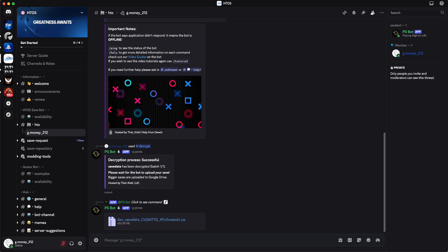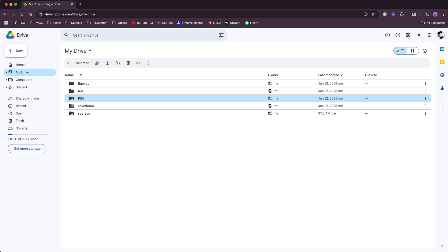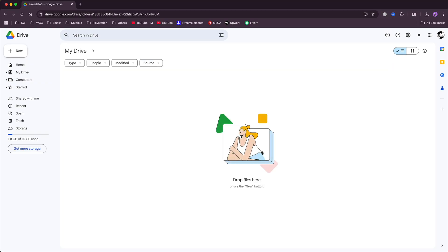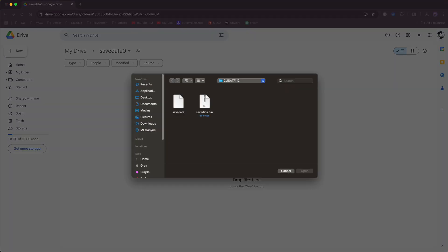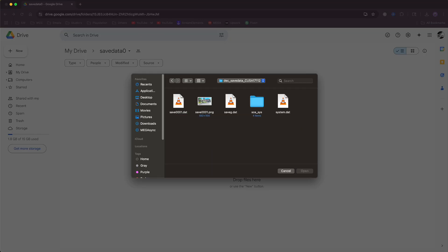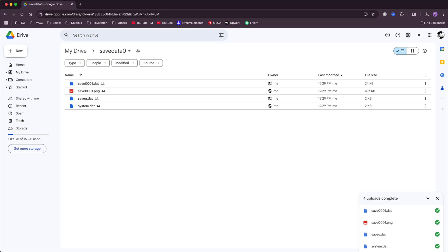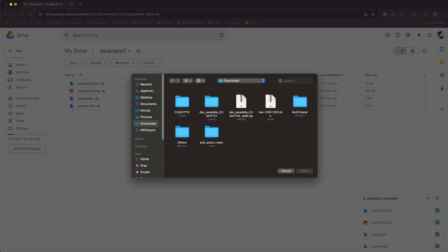Once you've extracted the decrypted save, go back on Google Drive and select your save_data_0 folder and click inside. Right-click your mouse, select File Upload, go to your Downloads folder, navigate to the decrypted save, and upload everything inside to the save_data_0 folder. Then go back to your Downloads folder and select the AutoLoader main files and upload those to the save_data_0 folder as well. This should only take a couple of seconds.